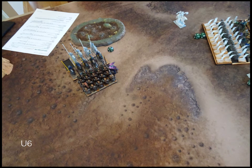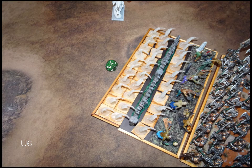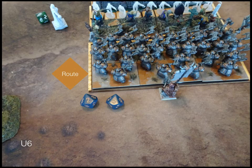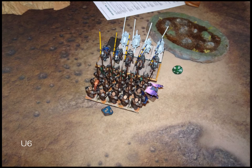Undead turn six. The vampire goes to help out the revenants. The legion regens, charges, heals, moves in. Not surprisingly, my already-damaged defense-four shieldbreakers don't hold out. That's the reform afterwards — they're pointed in a particular direction you'll see is relevant shortly. Even with the help of the vampire, they only get two points of damage on my iron guard.